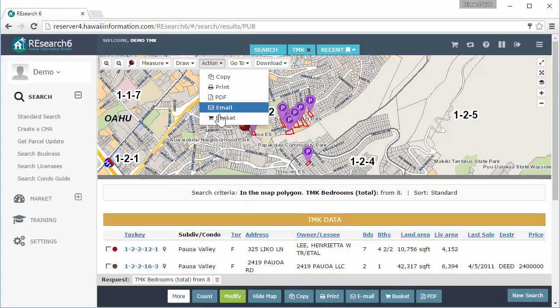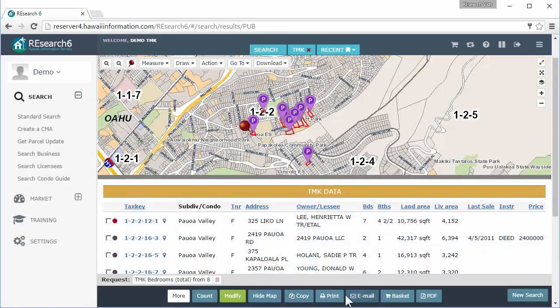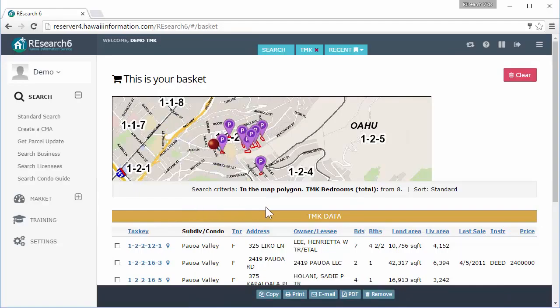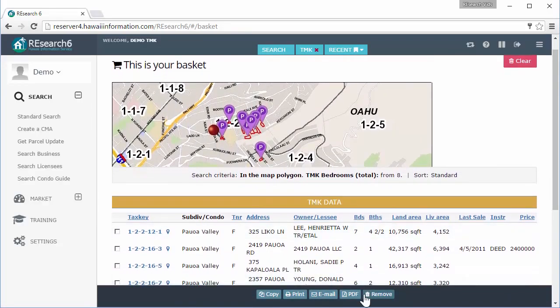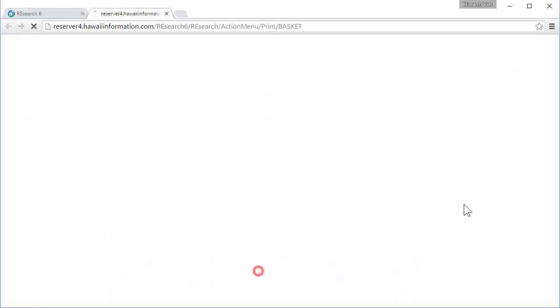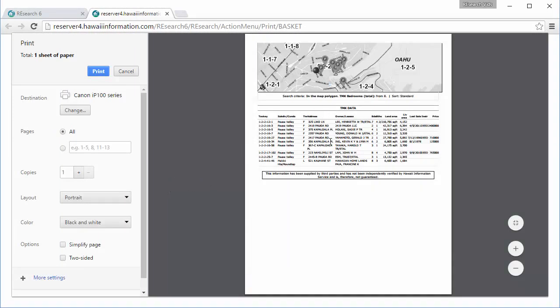So whatever you do from the action, it's going to do exactly what you see on the screen — that's why I had that circle on my copy. Here's your action: you can print, PDF, email, whatever you want. It's also useful to basket this stuff. For example, maybe I want to basket my map, place it in my basket, then go back to search and basket my search results. Now when I print from the basket I have the map up top and my results on the bottom.